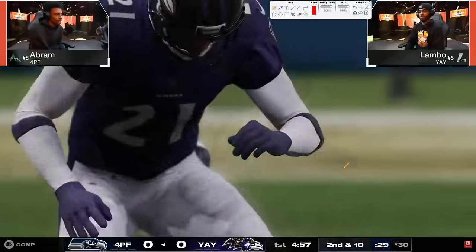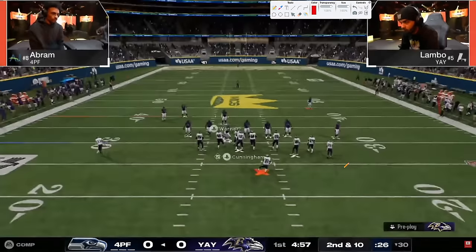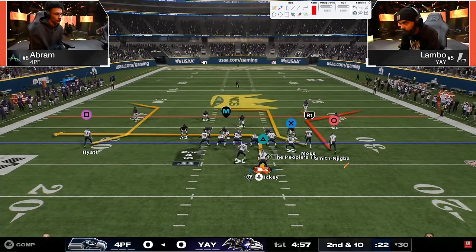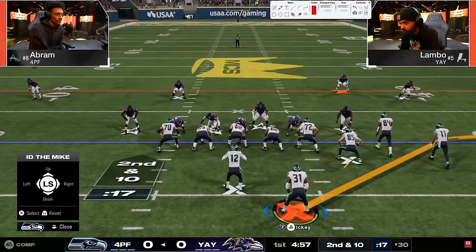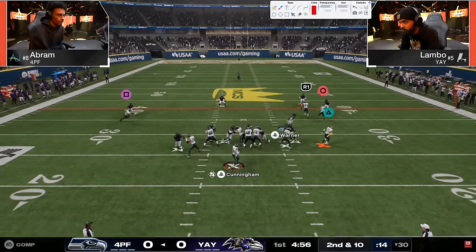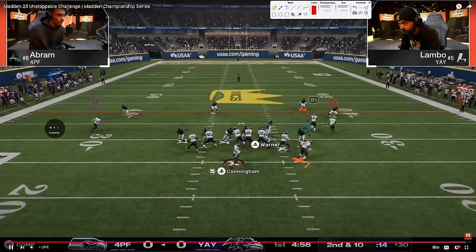Abram takes that quick read to that flat and Lambo gets KO'd to start out. Lambo is in that pinch buck zero and it looks like he's running with auto flip off, always having that linebacker on the left side. One of the best ways to block that blitz is to block your tight end - we're going to see Abram block his tight end right here and get a nice combo.